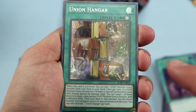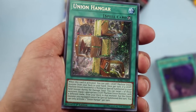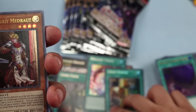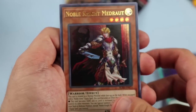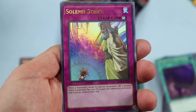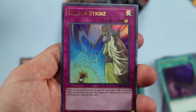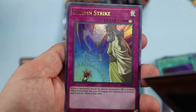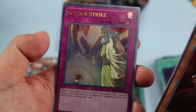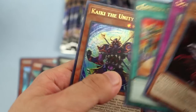Union Hangar — this is probably going to be expensive. They already had a super rare printing, but the secret rare looks really nice. That's a very good reprint because it used to be structure deck exclusive. Madrat, Merlin, Fantastical Dragon Phantazmay, Solemn Strike as an ultra rare — Konami could've made it a secret rare again but they went ultra, which is good value. Though Solemn Strike might not be as relevant anymore in a format where you barely play traps.